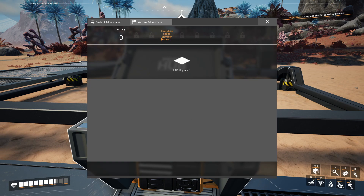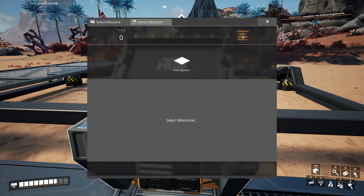Tier zero: complete the hub, complete the space elevator, then phases one, two, and three — that's what I'm going to end up doing. A cursory look at the wiki seems to indicate that finishing up with the tiers is going to be the main point of the game and the reasonable end point.